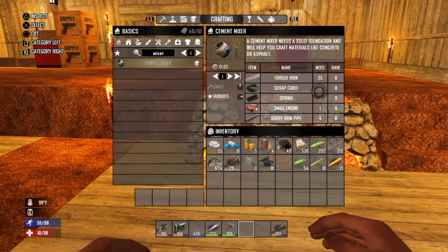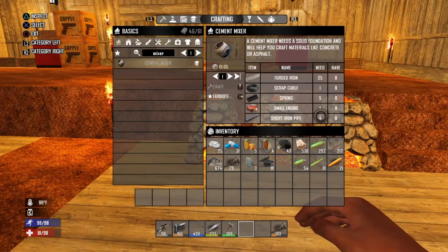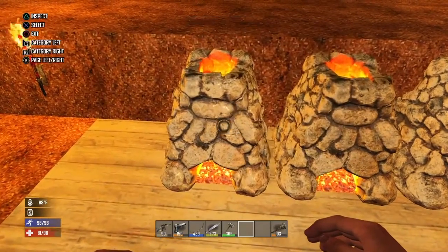Now we need forged iron — 25 of those — scrap cable, we need one of those, five springs, a small engine, and short iron pipe. We're going to show you how to harvest those things from your inventory and where to go get them.